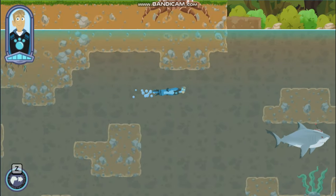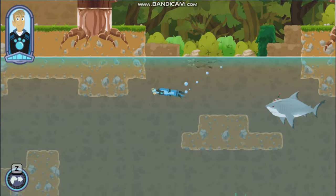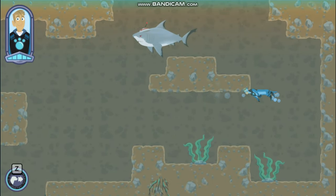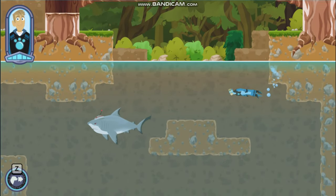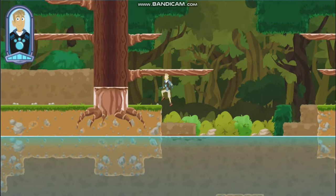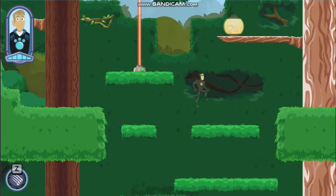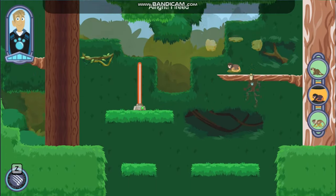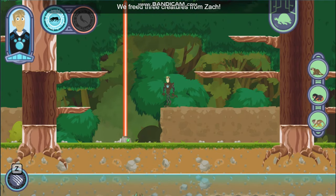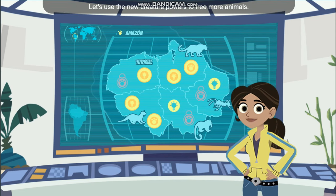Let's find it! Come on otters! Go for it! Alright! I freed a baby emperor tamarin! We did it! We freed three creatures from Zack! You're back! Great! Let's use the new creature powers to free more animals!